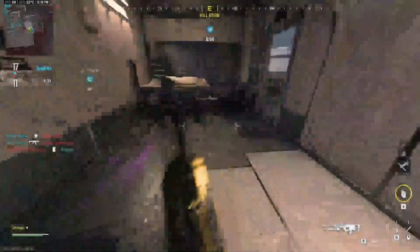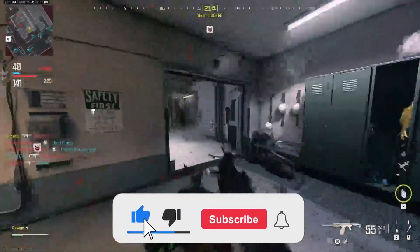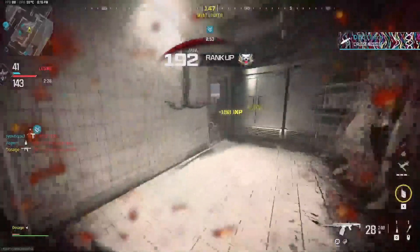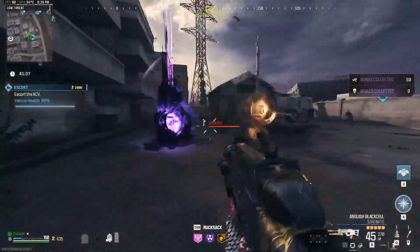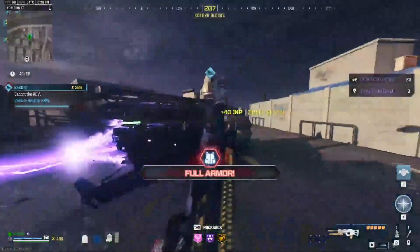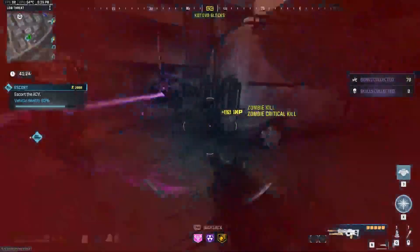Did I get aim assist there? This thing is bananas! That's a mangler — let's see how this thing does on a mangler. Not too bad. This is blue. It does have auto, and it has aim assist for mouse and keyboard. That's weird.